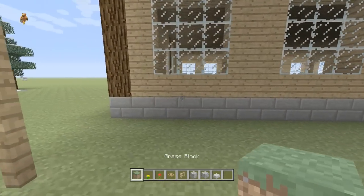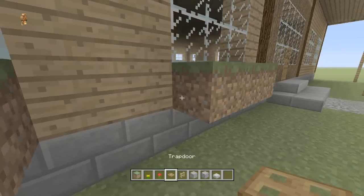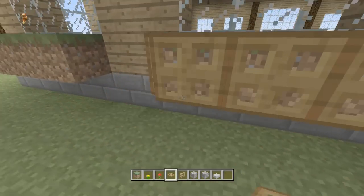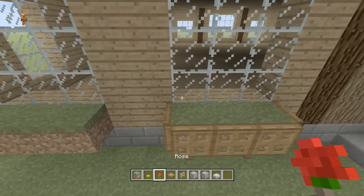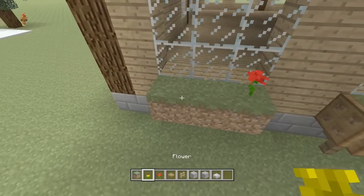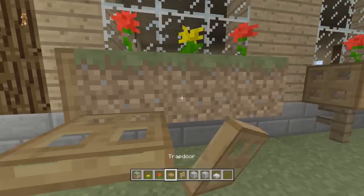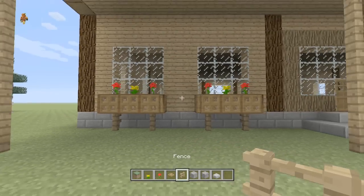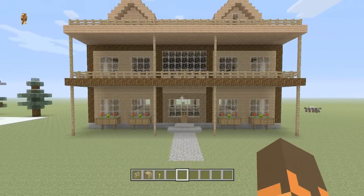Next, come under the window sills and put little planters. Place three pieces of grass underneath each one, surround each planter in trapdoors, place down two fences underneath, and I like to go rose, dandelion, rose. Go around it in trapdoors — and just like that you've got two planters underneath the window sill. Do the same thing on the other side.